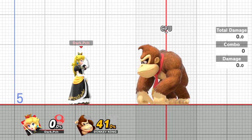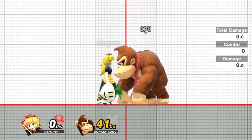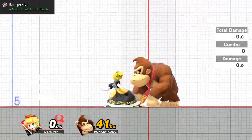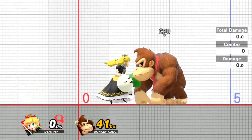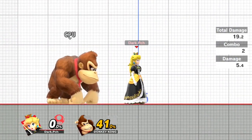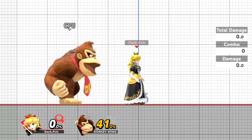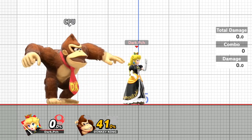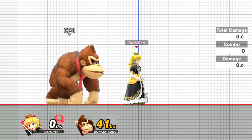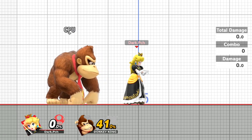At first I thought it was the height - if you toss it up the moment you jump off the ground and try to Z grab you get that. If I'm a bit higher off the ground I also get it, so I thought it was the height. But I did more research and testing, and the height has nothing to do with it. I'm just more consistent when I'm higher off the ground compared to jumping and immediately tossing down.